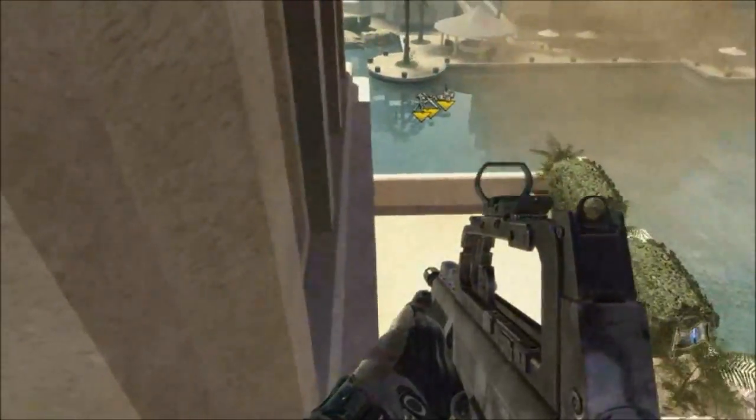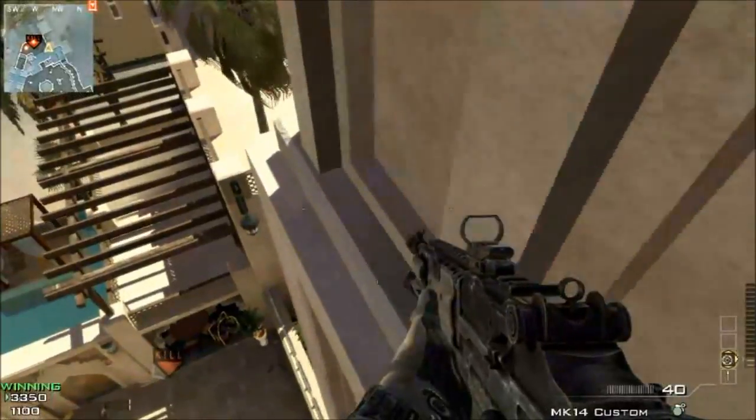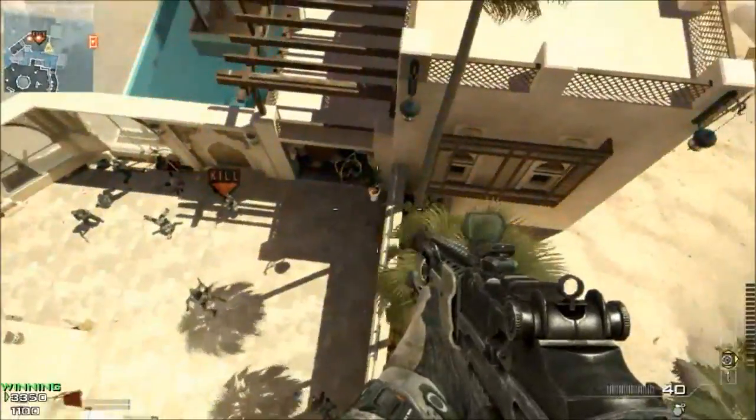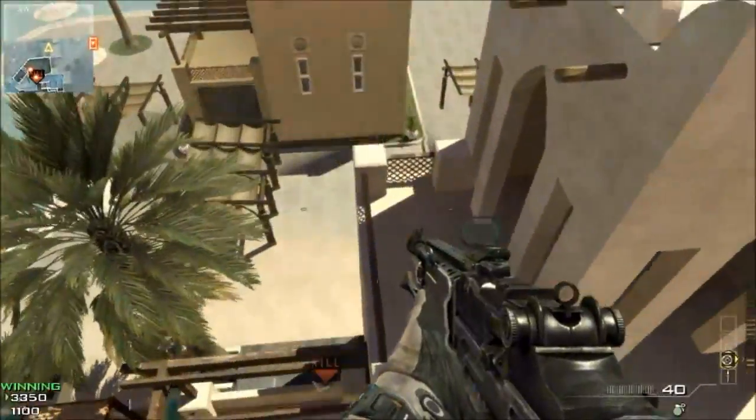This is a pretty cool glitch — it's a lot of fun to do on this map. As you guys probably already know, Oasis is just full of glitches, a lot of stuff to do on this map. I hadn't put in an Osprey Gunner glitch on this map yet so I thought you guys might enjoy it. Alright, this is Mortar Man and we'll see you next time, peace out.